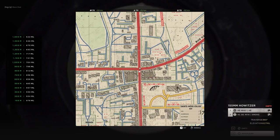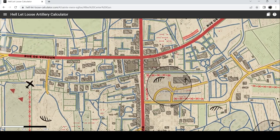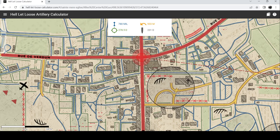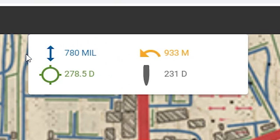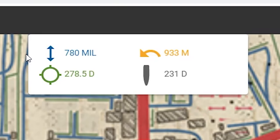For example, we're going to use the crossroads again. Let's say a friendly team has marked this location for a run of artillery shells. What you can do on this app is scroll in, click where it is using references of the buildings and other things, and it will give you all the information you need. At the top is going to be 780 mil, which is your elevation mark that you need to match in the bottom right. Your degrees, which is generally hard to line up, but you can use it. Also shown is the distance it's overall going to travel.